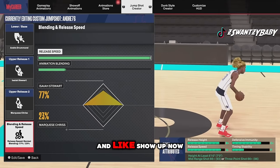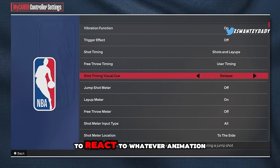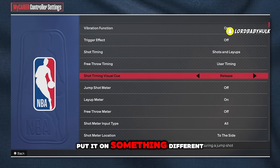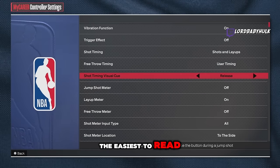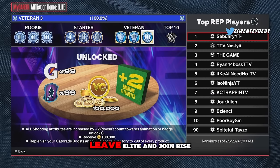Make sure y'all subscribe and like. First, put your shot timing visual cue on release — it gives you the most time to react to whatever animation your player gets. This is the best visual cue. If you think it doesn't matter and use something different, watch how you start missing. It's the easiest to read and gives you the most time to react.